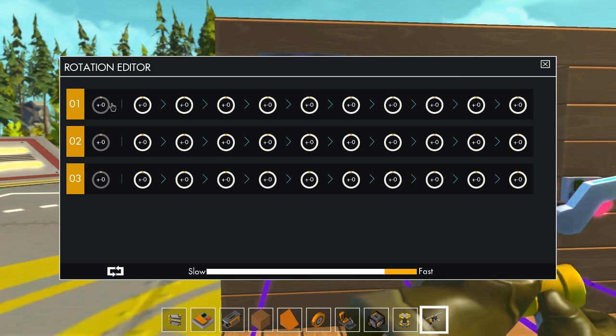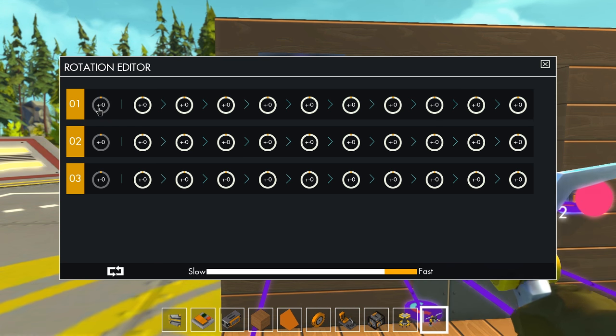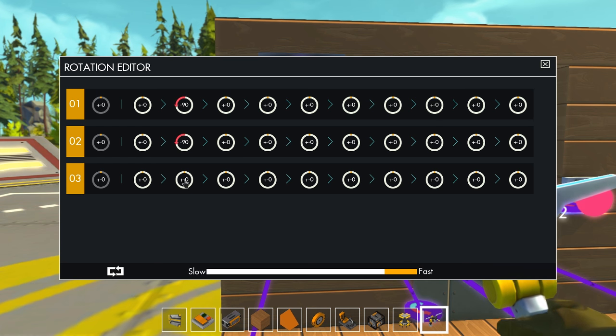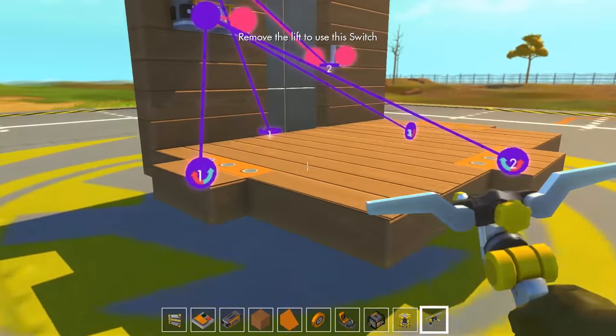So we've got three ways — this is the basic rotation editor. We'll leave this as default. So this is position one, position two, three, four, five, and it'll loop through until it gets all of them. Position one is that. Position two is going to be negative 90 across the board. Either this is going to fail humorously, or work perfectly.